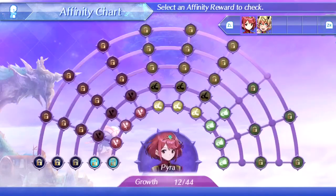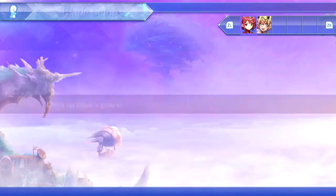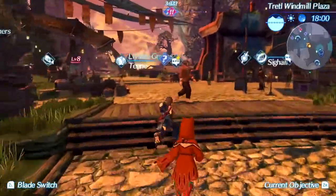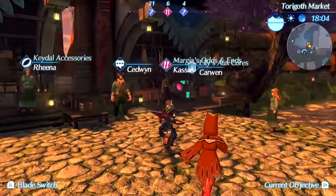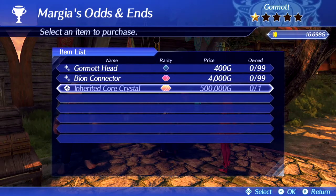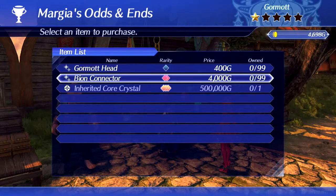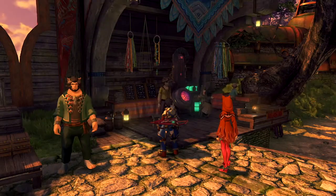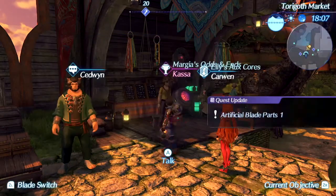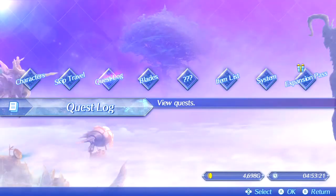Pyra did seem to unlock something on the affinity chart — increases critical damage by 20%. That's really good, especially with the critical up aux core we have on her. Let's get those items we need. If you head to Margia's Odds and Ends and talk to Kassa — Inherited Core Crystal for 500,000. We do actually have enough because of the expansion pass, so I'm just gonna go ahead and buy these. We can set the active quest in the quest log.